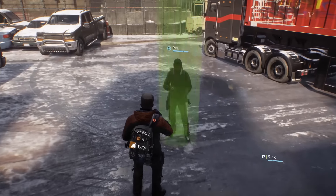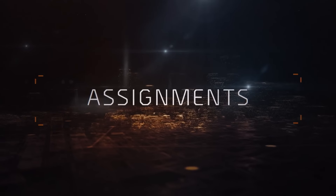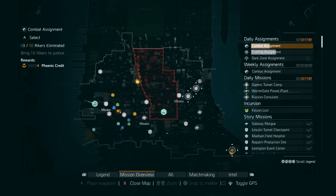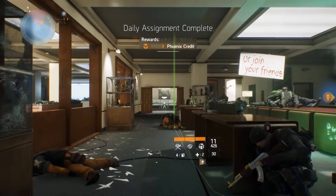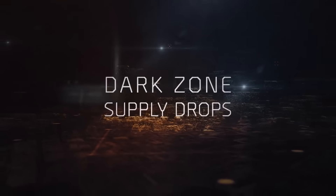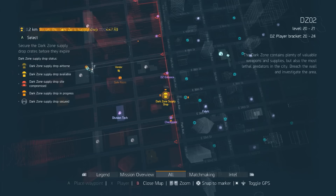This update will add the possibility to exchange loot with members of your group, and to take on daily and weekly assignments straight from Division Command. Strategic Homeland Defense is also sending essential airdrops directly in the Dark Zone to assist Division agents.